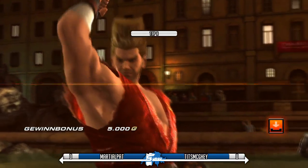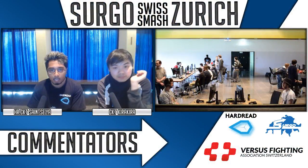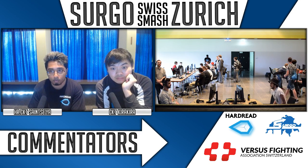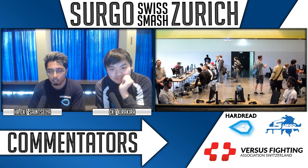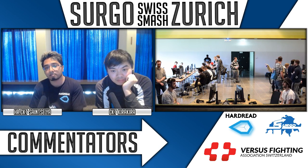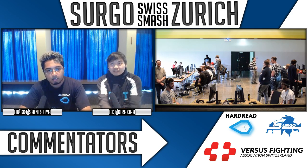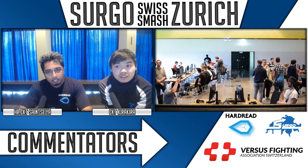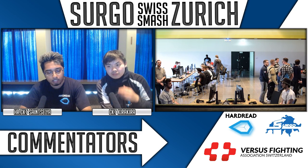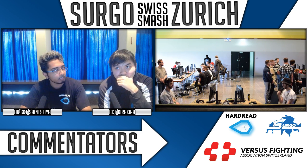He was doing well and just lost it. So 1-0 for Titz — Titz takes the first match. Let's see how it goes on the next one, if Marshall Pet can make a comeback. Do you think Marshall Pet should change characters? I think he just has to get used to Titz's play style again, since he won 2-0 against him in the pools.